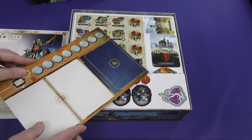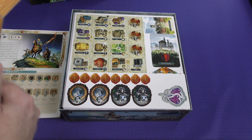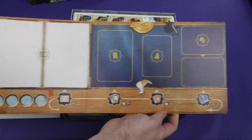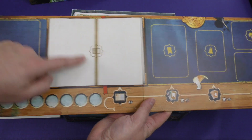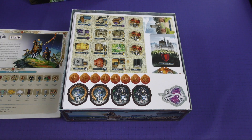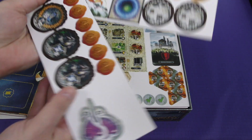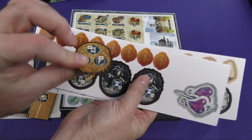Well, we have what appears to be a folding board. So you can see this kind of cardboard board here where it looks like you're going to be placing cards — I believe that's probably where you're placing your chronicle. And we've got some more cardboard tokens here. Quality on those are very nice.